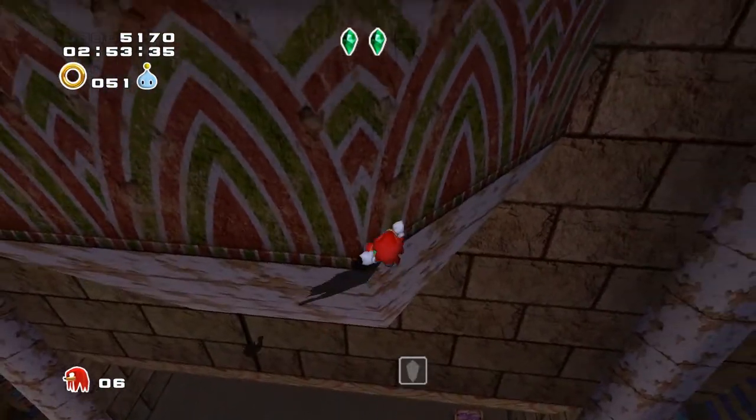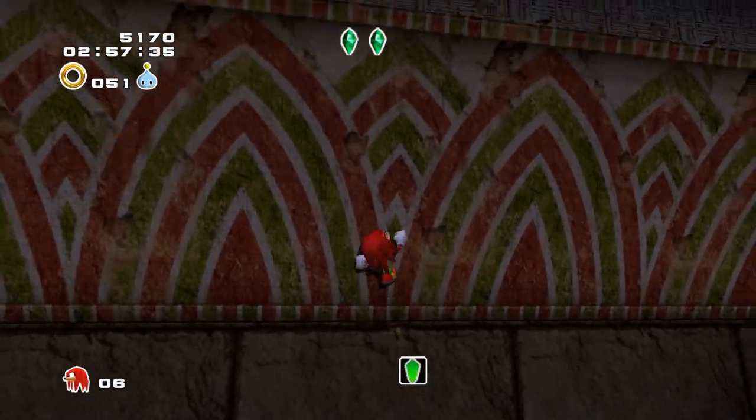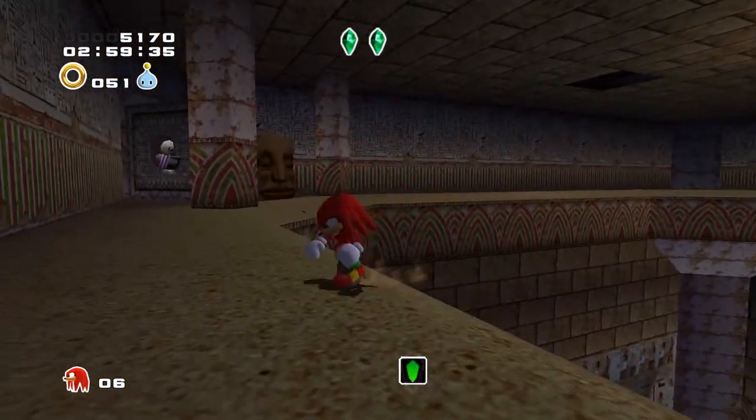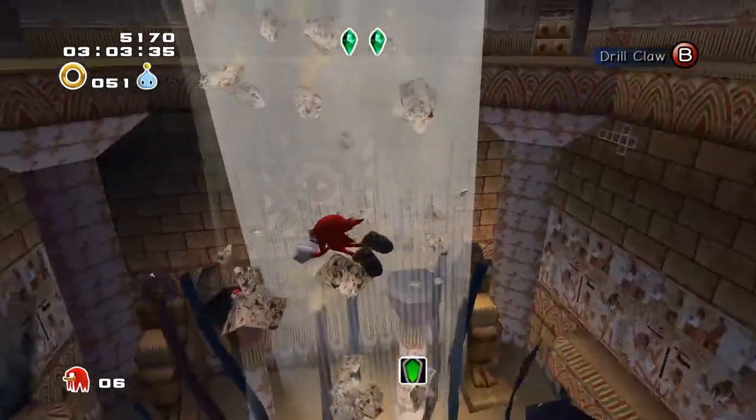One of the lines in this level particularly interesting is 'Rouge, she's sexy and smooth' - legitimately, that's a lyric. I guess it's just sort of indicating that there's a romance between them, ironically enough, but who knows.